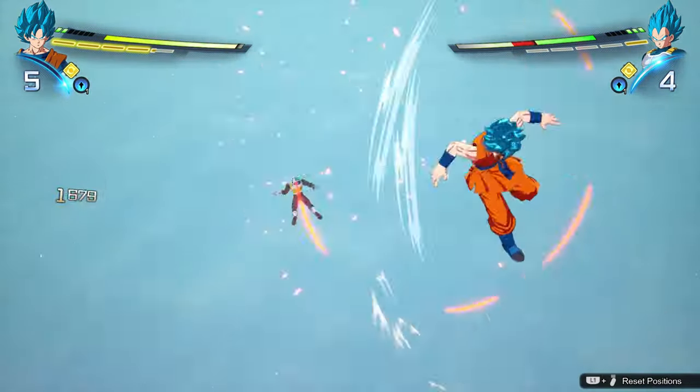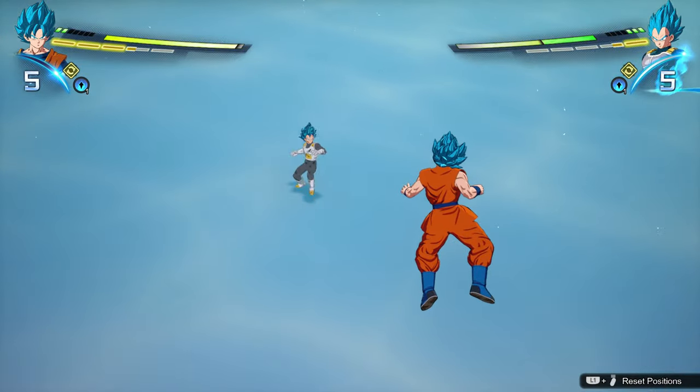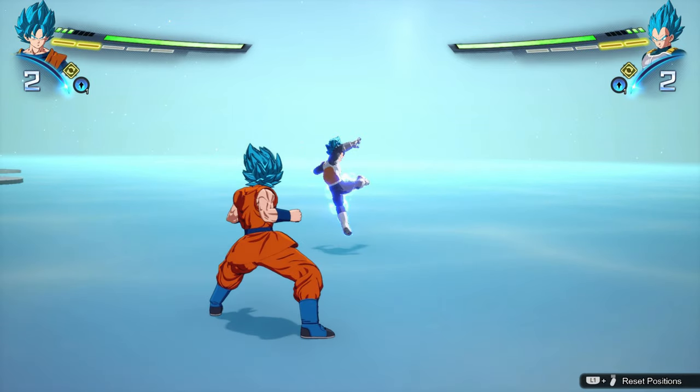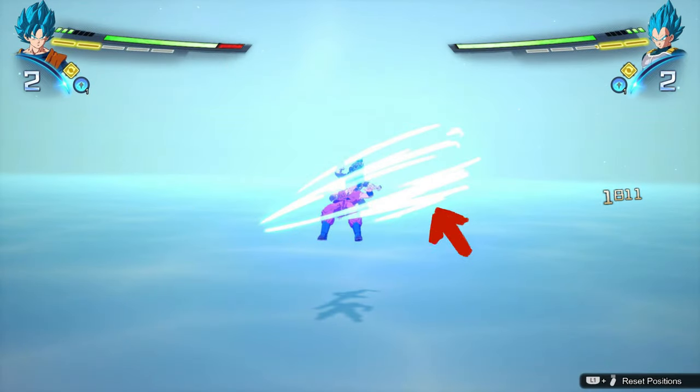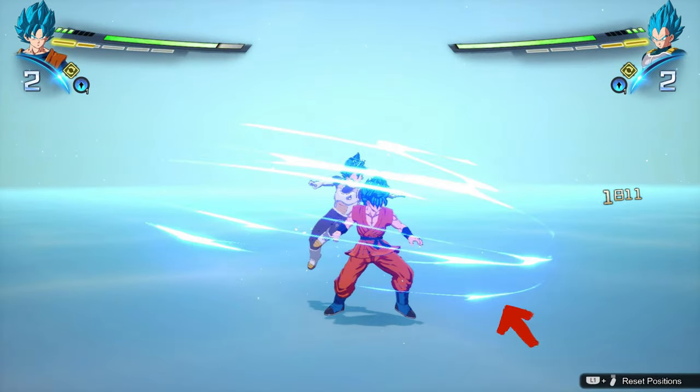There are certain cues you can use to see when it's the right time, which I'm going to point out right now. Pay close attention to this sequence — right when he's about to hit me with a strong attack, before I'm sent flying, this cue appears. This is the perfect time to press circle. If you continue practicing it's going to become muscle memory. All you need to do is press your vanish button — for classic that's circle — right when this cue appears.